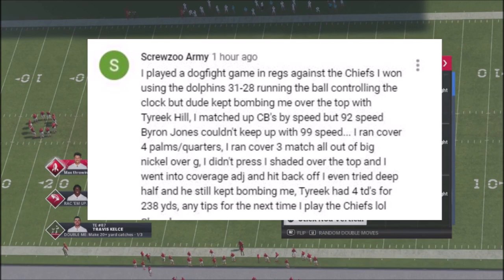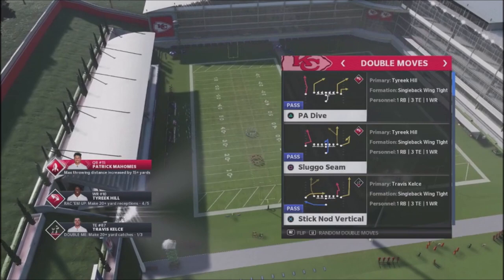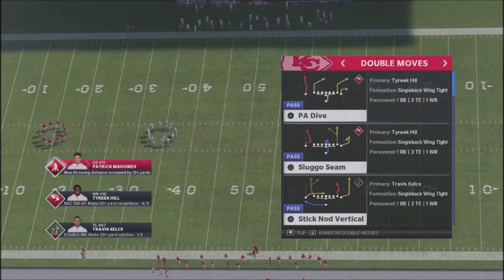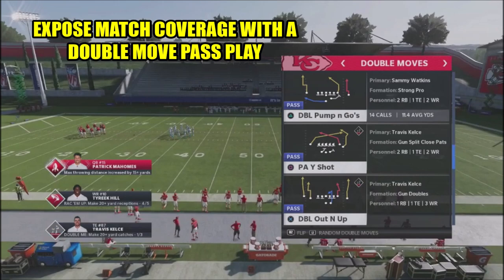This is basically a situation that is really exposed by the type of coverage he was using. The palms coverage he was running is pretty OP right now — it's a hard coverage to beat because it has all these weird matching principles, peeling off guys and adding guys. But if you know that you can use a double move, a double move will essentially toast a cover four coverage or a palms coverage.